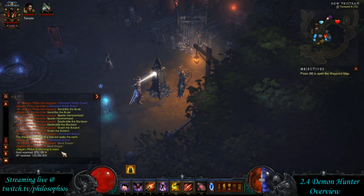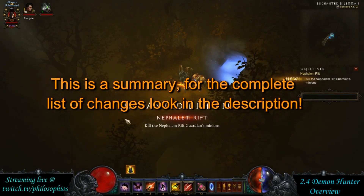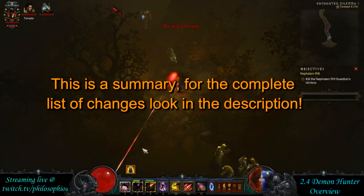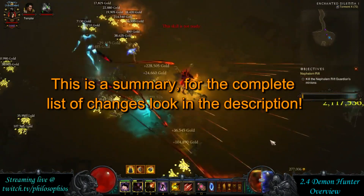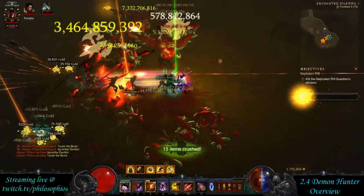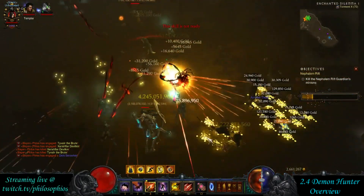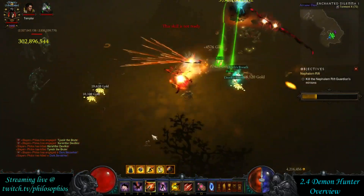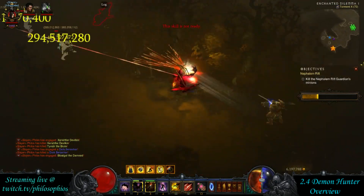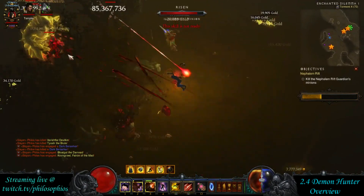Hey there, Phyllos here. This video is going to be a general overview of the Demon Hunter for patch 2.4. I get a lot of questions like what's the best build and things like that, so in this video I'm going to attempt to summarize what I've gathered from my testing on the PTR as well as collecting feedback from other players. I'm also going to show each of the sets and talk about the changes for 2.4 in case you haven't been keeping up with the PTR and you're completely oblivious to what's going on — I'm going to summarize all that for you.